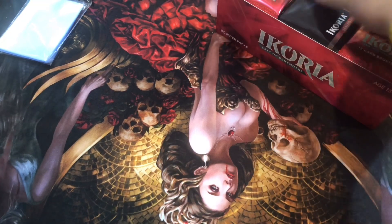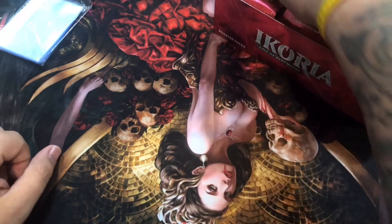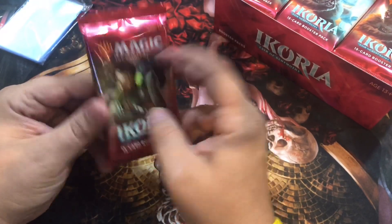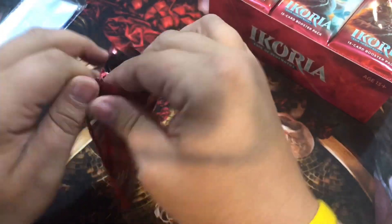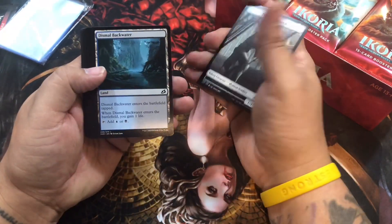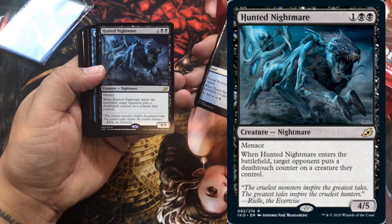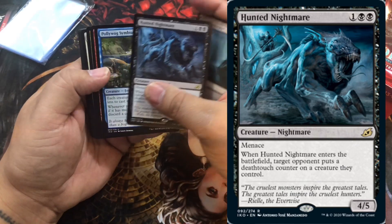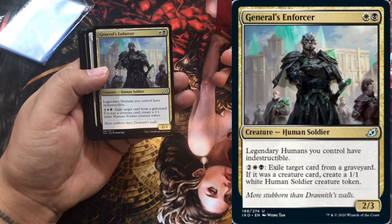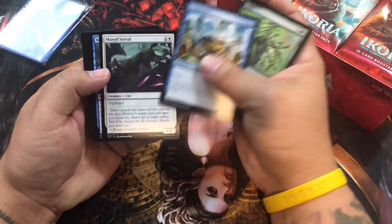We just opened the box and I got a box topper - that's exciting, we're going to save that one till the end. Now we're going to hop right in and start opening some packs. The first pack here has Vivien and her beastie. We got a human soldier token. The rare is toward the front - Haunted Nightmare, a 4/5 with menace. Really excited to get the General's Enforcer - legendary humans deck is going to come along very nicely. We won't spend too much time on the commons.